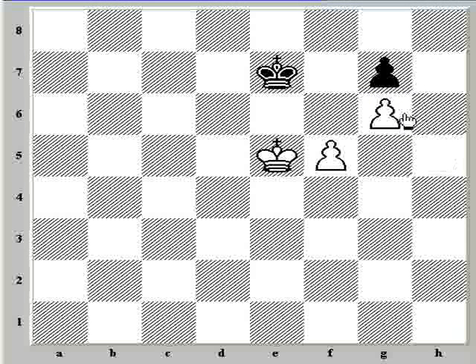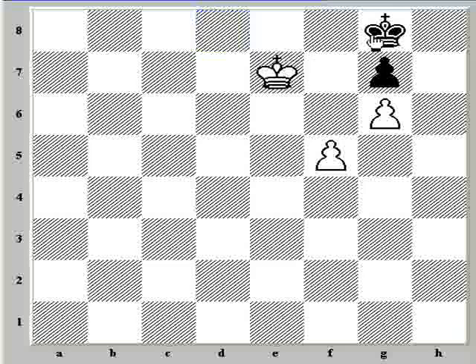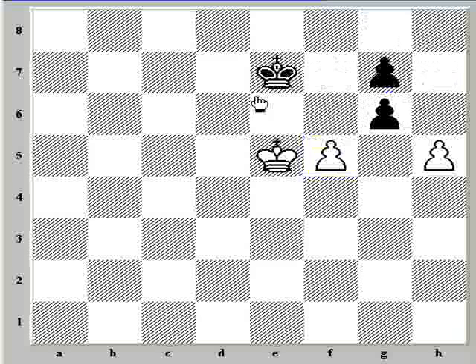If h-takes-g6, white has h-takes-g6, and now the black king's poor position is going to cost black the game. For example, king f8, and now king d6. If king e8, king e6 — the black king can't go elsewhere because the white king will get to the pawn and win, so king f8 is the only try. But the black king is running out of moves. White needs to be careful not to come to f8 or f7 because that's stalemate, but white has the nice f6, and the only move for black is to take. Now white doesn't take the pawn — white plays here, and after the only reply, we have g7, king h7, g8=queen, queen g6 and mate. So after g6, h-takes-g6 loses because of the poor position of black's king and white is able to penetrate.